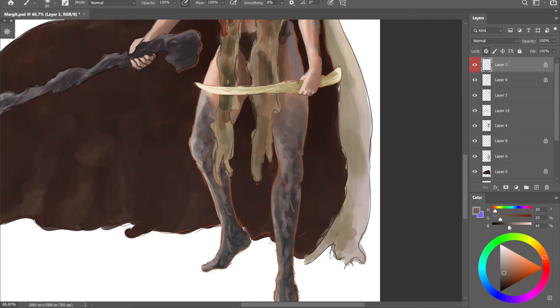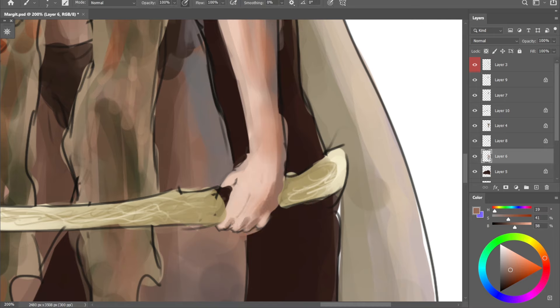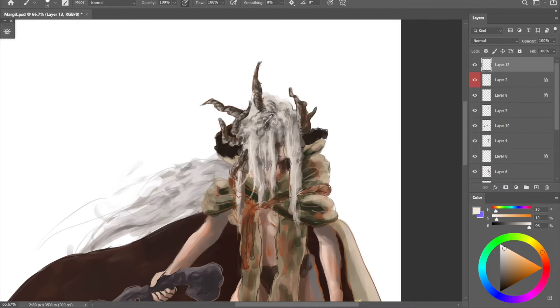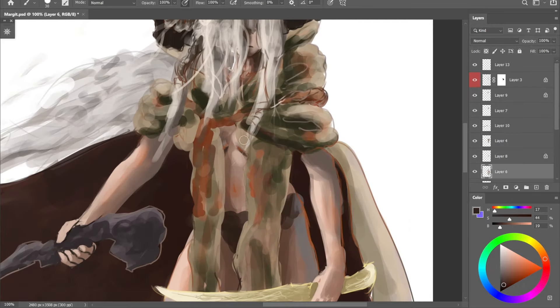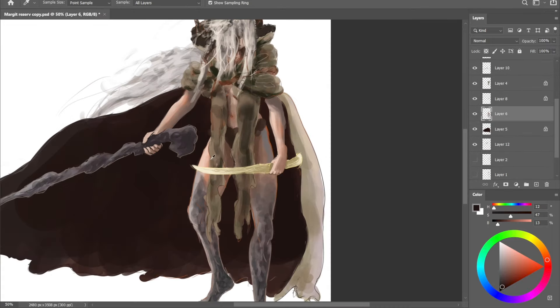Coloring the line art is actually not a bad idea because it looks much better than leaving it with just black lines. Also when I was drawing hands I just — as a final touch I want to add her hair blowing behind her because of the wind.